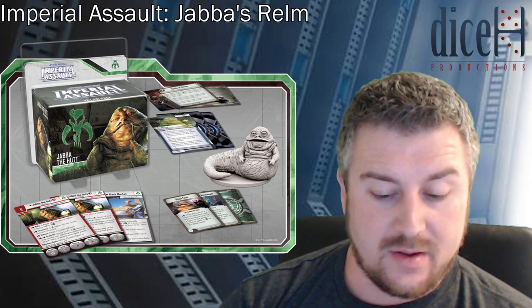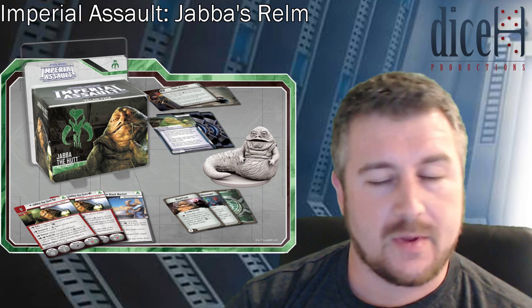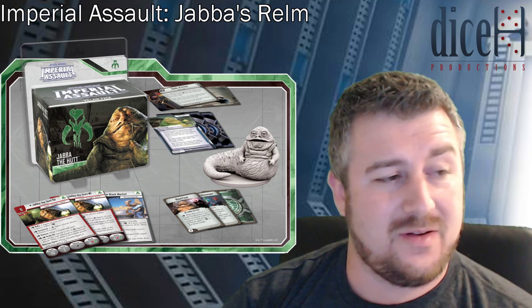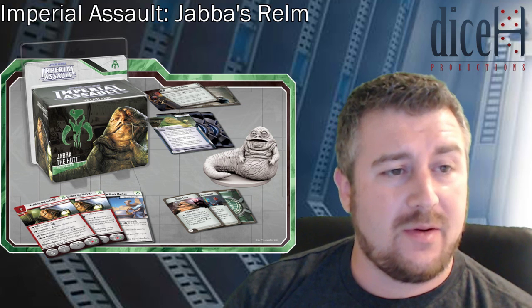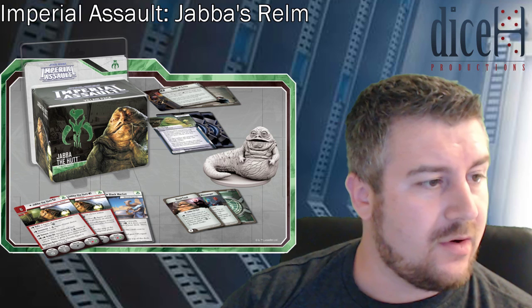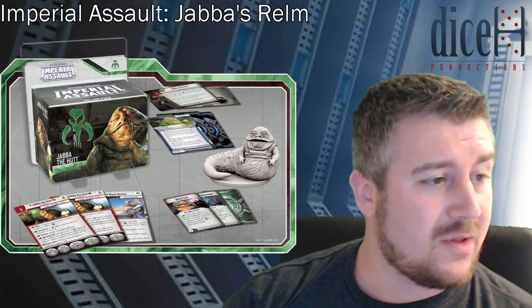Bully: a figure of your choice within three spaces suffers three strain. With only speed two he's going to be easily isolated from the rest of your force, so just the threat of people coming over to him — by the time they've got close they should have command cards exhausted — and just being able to throw that automatic strain onto them. Especially when you look at some of the synergies that Scum have with strain, it should do decent damage and convince people to stay away. Incentivize: a Scum figure of your choice becomes Focused, with no range restriction — really good. Schemes: draw one command card.